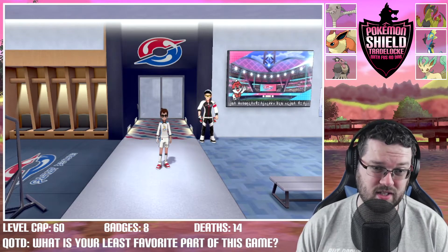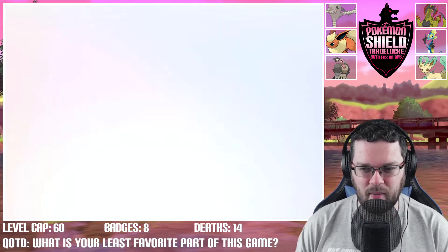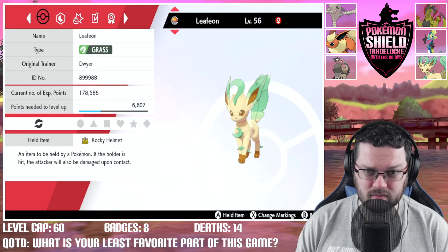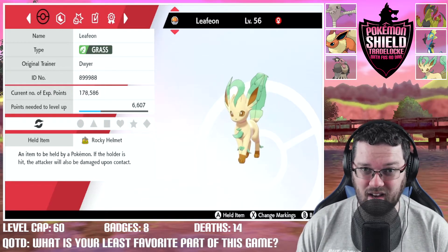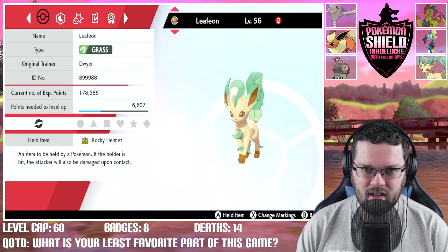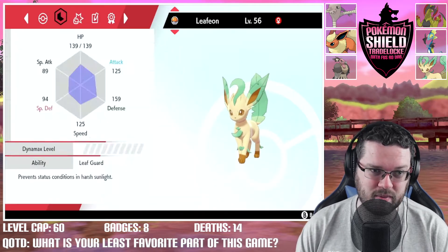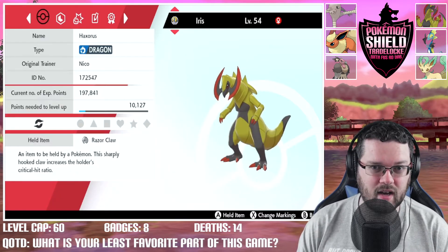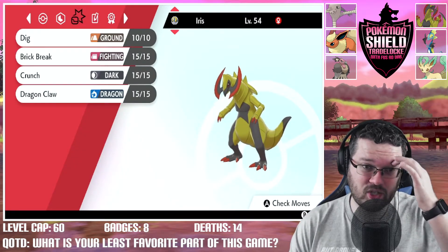I did not go with Sylveon — I went with Leafeon. Leafeon has good utility and swords dancing Leafeon with Leaf Blade or Iron Tail is pretty great. We're rocking the Rocky Helmet at level 56. Moveset: Iron Tail, Leaf Blade, Swords Dance, and Protect. Next up is Iris, our Haxorus — level 54, Razor Claw, Dig, Brick Break, Crunch, and Dragon Claw for better utility.